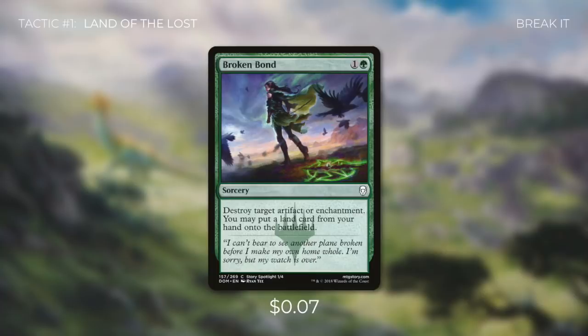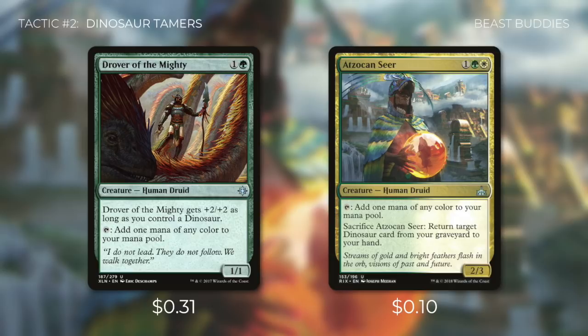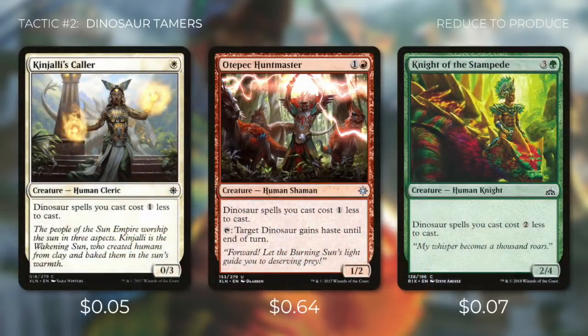Tactic number two: Dinosaur Tamers. We're still not done with ramp — Gishath costs eight and we need it out as quickly as possible. Drover of the Mighty taps for one mana of any color and gets +2/+2 as long as we control a dinosaur. Atzakan Seer also taps for any color, and we can sacrifice it to return a dinosaur from our graveyard to hand — great for early ramp and mana fixing, or late game recursion. Kinjali's Collar and Odepec Huntmaster both reduce the cost of our dinosaurs by one, and Odepec Huntmaster can tap to give a dinosaur haste. Knight of the Stampede is even better, reducing dinosaur spells by two. This makes a huge difference, including for our commander. With all this ramp, we're targeting turn four, five, or six for Gishath at the latest.